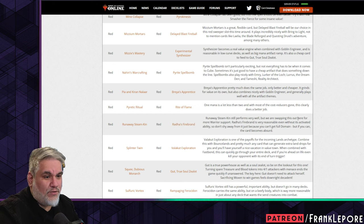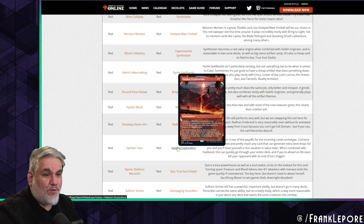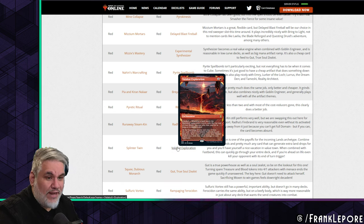We are swapping Steamkin out for more warrior support. Firebrand is very reasonable even without its activated ability — don't shy away from it just because you can't get full domain. But if you can, this card becomes absurd.